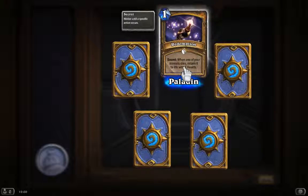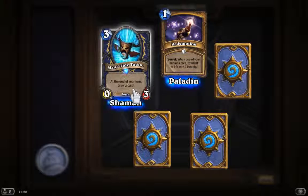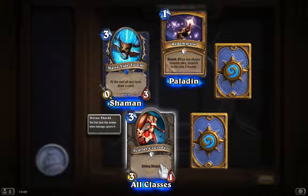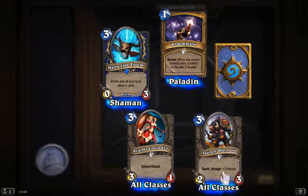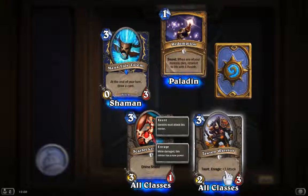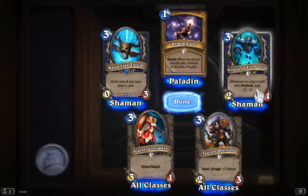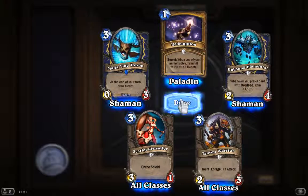At the end of your turn, draw a card — that's a pretty nice one. And 3 mana, 3/1 divine shield — it doesn't take damage the first time it's attacked. Taunt and enrage. And an Unbound Elemental — whenever you play a card with overload, it gains plus 1 / plus 1. So that's really nice as well.